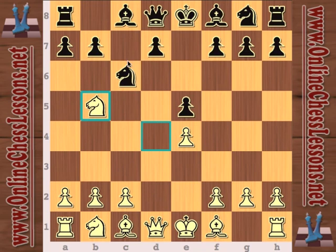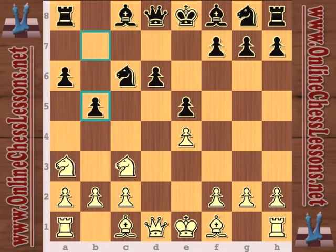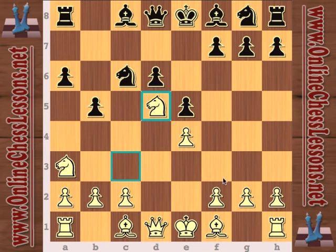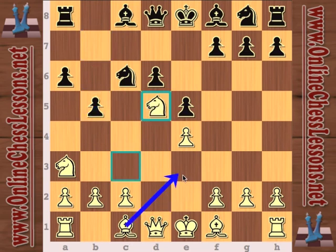White plays knight d5, because first of all b4 was threatened, so knight d5 is a very active move. He's maybe thinking about playing bishop e3 to b6, or playing c4 to break open the black queen side.